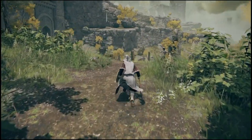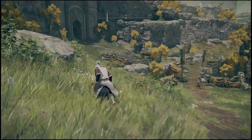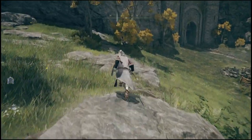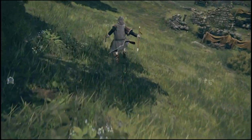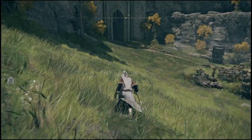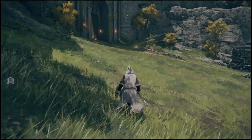We're almost there — just keep running over this hill and you should see a small town here. There's a bunch of enemies in that town so you don't want to run straight in there if you're just trying to unlock the horse. Instead, come over to the left and you're going to see another one of those checkpoints. Using this checkpoint should start the cutscene for the horse.